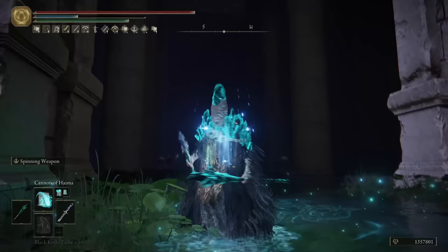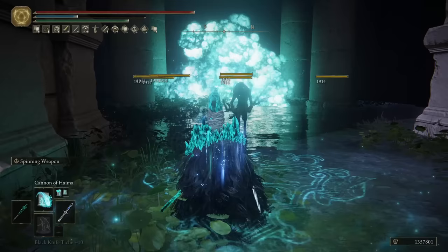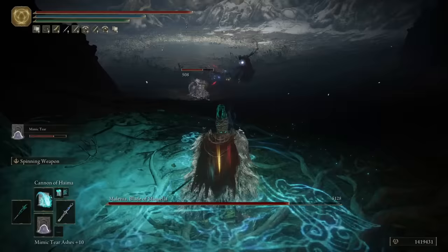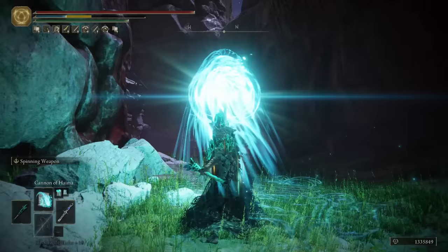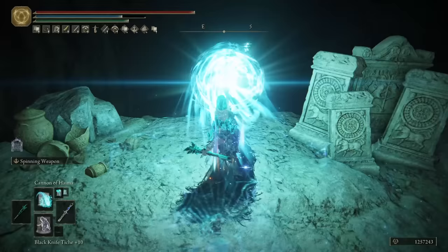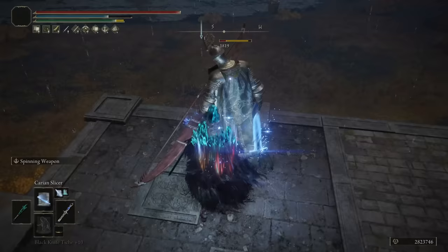We are also using Cannon of Haima. It is an explosive magic projectile that you can lob over your enemies, dealing a huge amount of magic damage in a wide area and knocking back any human-sized enemy or boss. You can also charge the Cannon of Haima to increase its damage. Pre-aiming this sorcery more often than not yields better results than just locking on your target. This is your go-to sorcery to deal with multiple enemies close to each other.